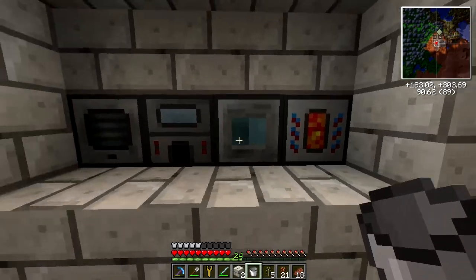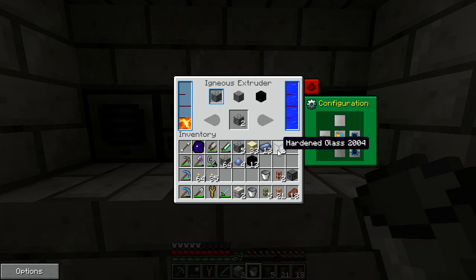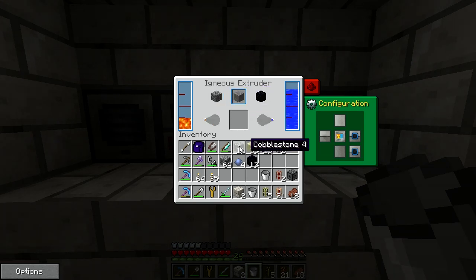I didn't want to go mine a bunch of obsidian because I knew I could make it with the igneous extruder. It basically takes lava and water and makes what you want. For cobble, it just makes it for free — you need one bucket of lava but it doesn't use it up, just like in vanilla Minecraft where lava and water together makes infinite cobble. For obsidian, it takes one bucket of each and makes obsidian. There's my obsidian.